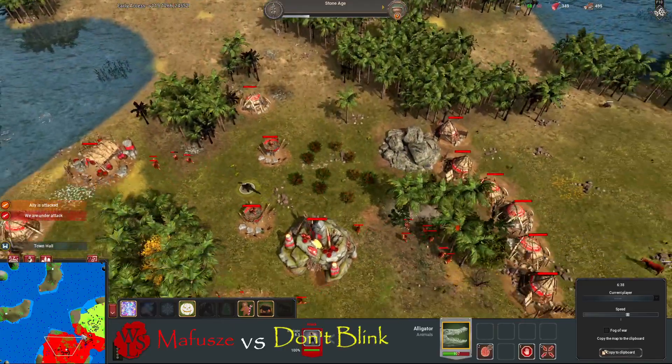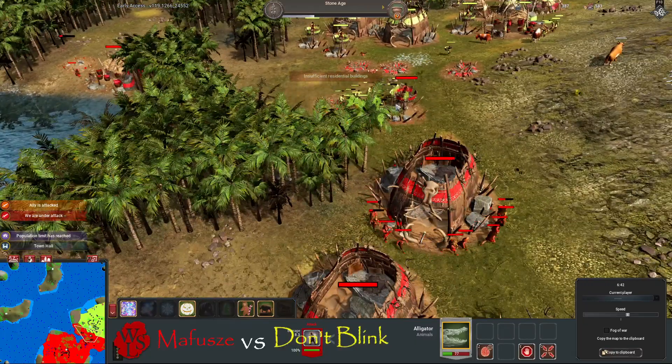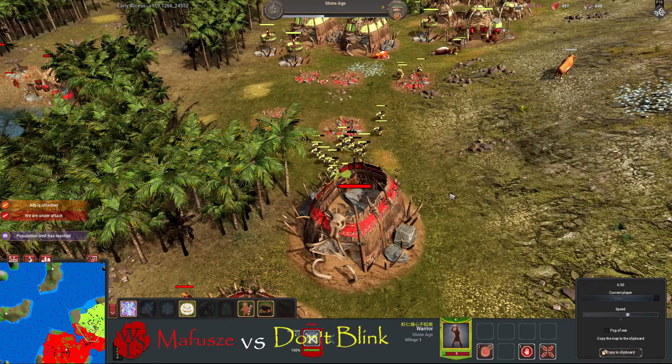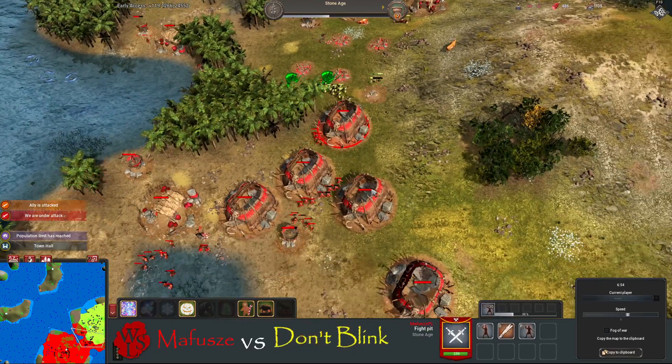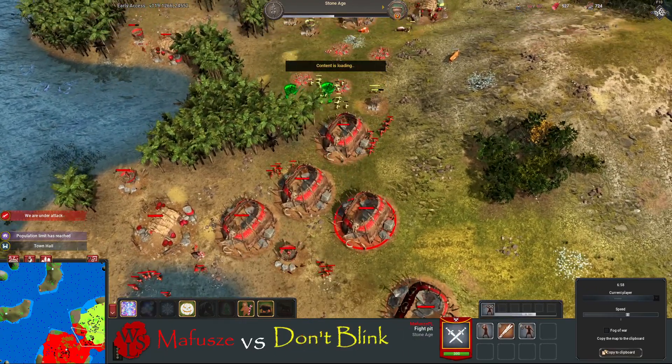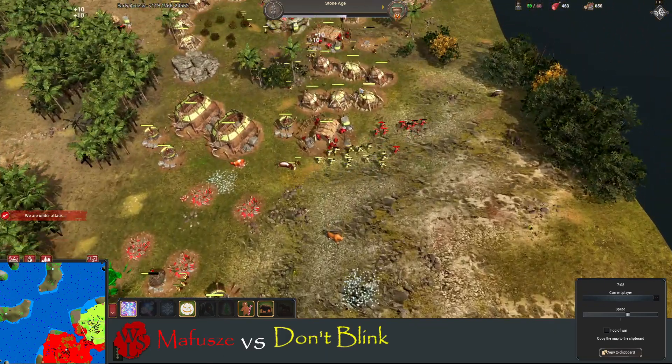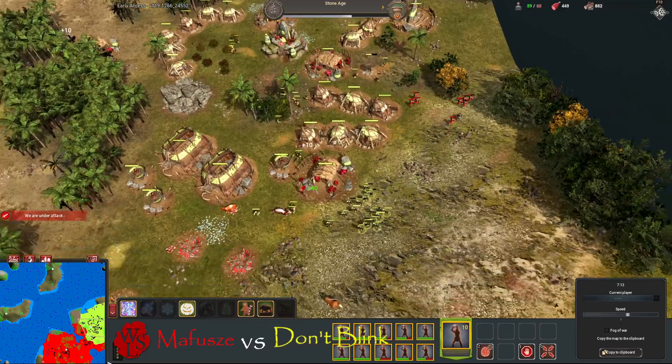Mafusha needs to be careful — this alligator is trying to find its way into his base, which is going to be a bit unfortunate. Don't Blink is taking care of Mafusha's bulwarks and going to start taking down some of the pits possibly, but there are workers there to repair if needed.